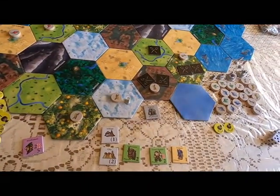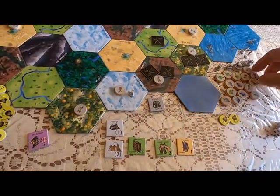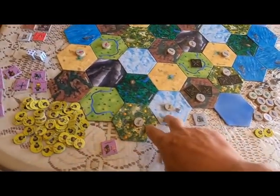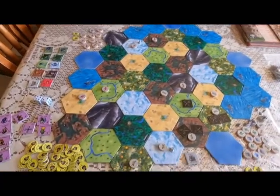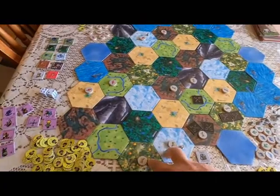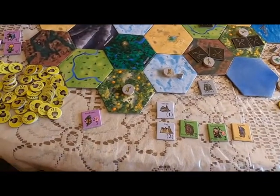So I take the battle marker off. Every two lands you own, you get to dig in your bag for one chip. So here you got, you know, seven land tiles, so he's going to get at least three. He's going to be able to go into the bag and get three pieces during the phase.